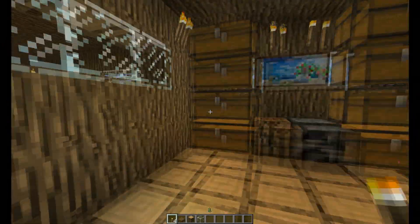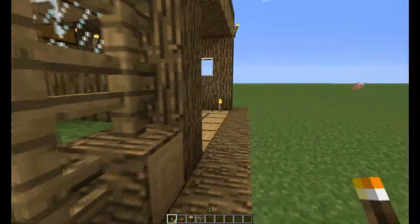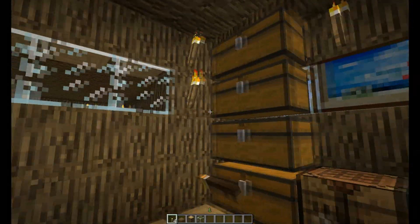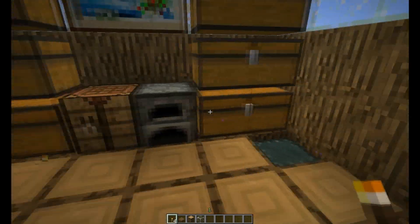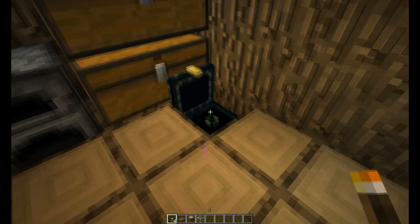So this is the main part. There are the cows, and here is a little storage area, a little bit of beef and some things like that. And a furnace with 64 coal — remember, Anders, remember 64 coal? And an ender chest.